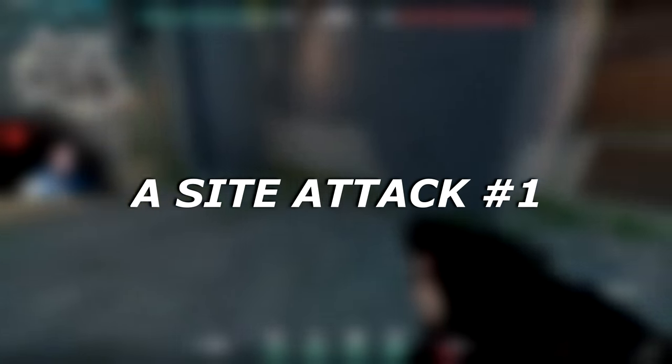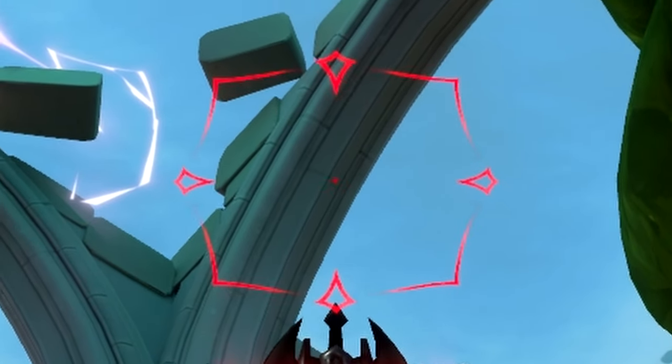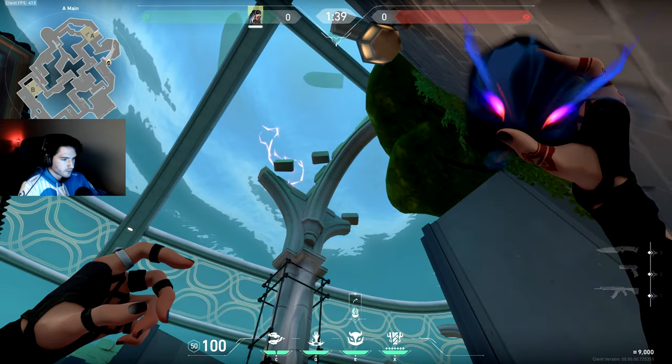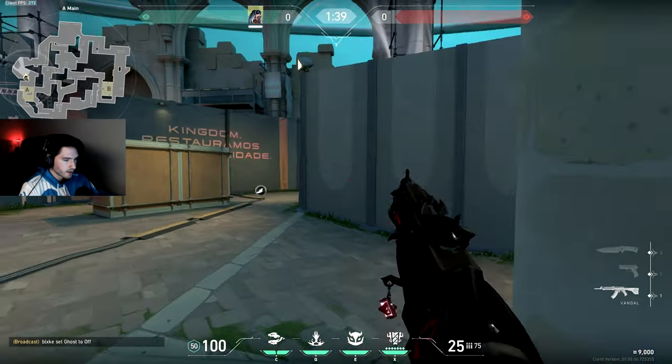The first one is going to be for A attack. What you want to do is stand on this line in the ground up against this wall. Aim your crosshair at the bottom right of this line in the concrete and throw. It's going to land up top, getting anybody pushing A main and also anybody standing in this corner.